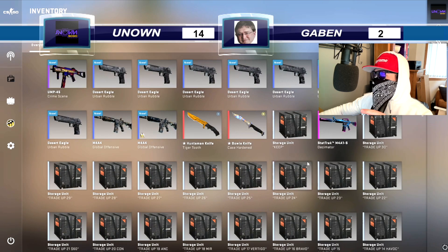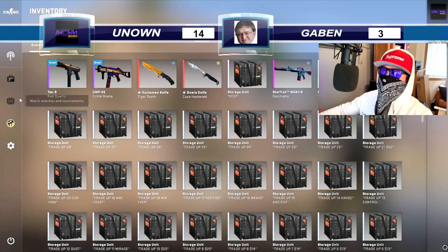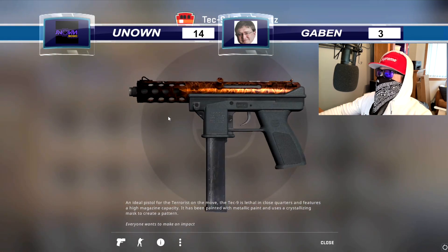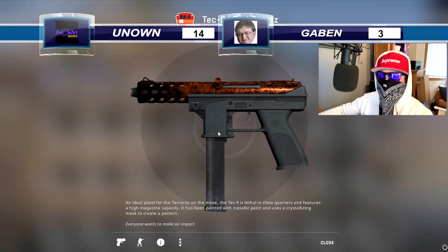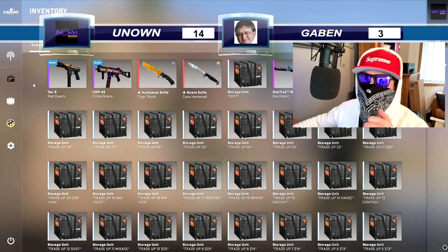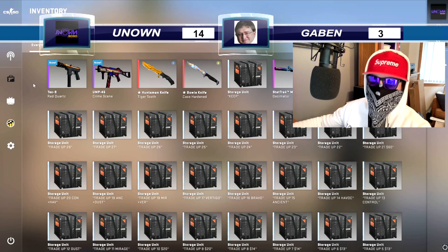One more attempt for Berries and Cherries — we're at 14 to 2. Come on Gaben... no, we get a Tech Nine. That's fine, we broke even on that, not too bad. We've got our Crime Scene and then the dreaded Tech Nine. I absolutely hate this gun, but the Train Collection has only one skin above it, which makes it the best odds. We'll take that for the day, boys. I'll be uploading something a little bit tastier tomorrow — catch you in the next one.